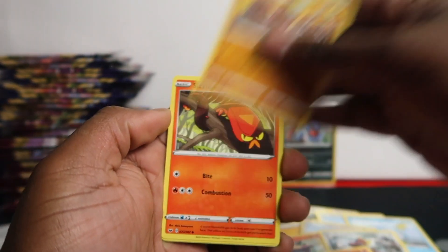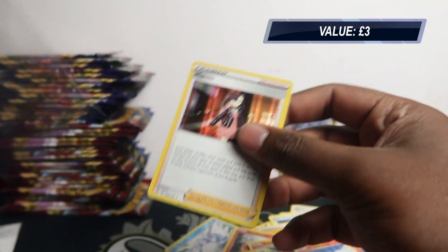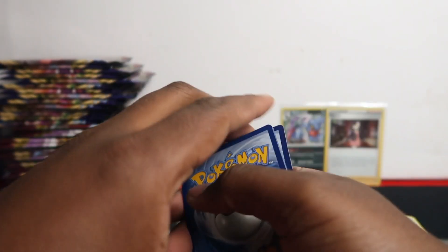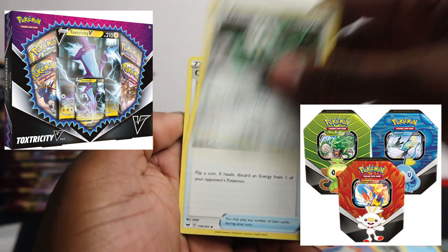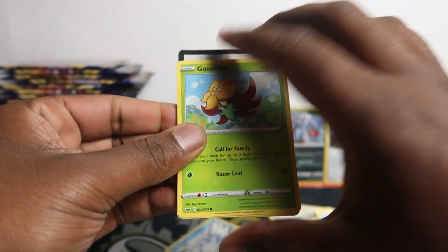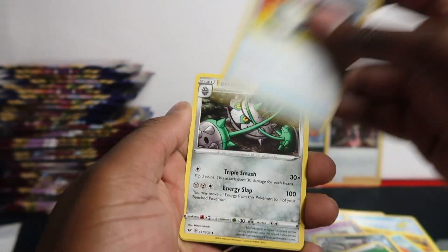I'm trying to go through quickly because it's 40 packs — usually that takes about half an hour, so I'm aiming for a 20-minute video. Bisharps, Salazzo, Dogtrio, Sizzlipede, Snom, Moorwild, Gossifleur, Goldeen, Scorbunny — and boom, we got Marnie Holo Rare! This is probably the most expensive Holo Rare you can get, around three to four pounds. These all came from Toxtricity and Galarian boxes, so the pull rates won't be the same as a booster box. Also, like I mentioned in the Cosmic Eclipse video, those packs are messed up — the pull rates are crazy, that's why I got two gold secret rares in that opening.